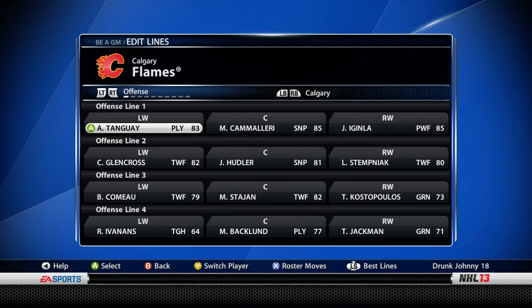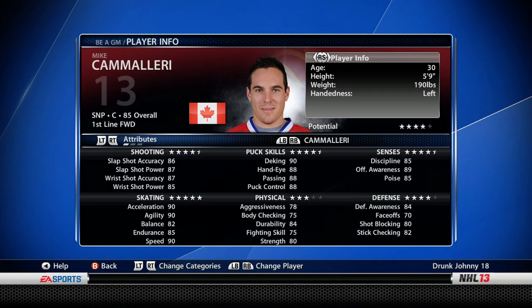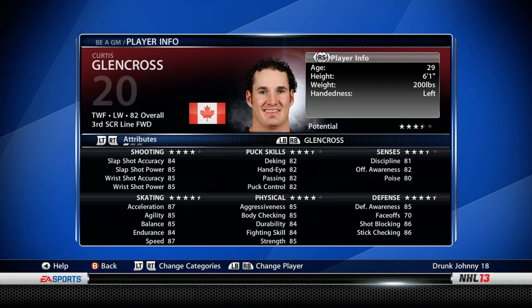Looking at the best lines for offense — Tanguay is listed as a second line forward but has to be our first liner, so that's not a good first line left winger. Camilleri fits on the first line fine — even though he's only 85 overall, since he's a first liner he'll produce like one. We're covered for a first line center, but Jerome McGinley is a second line forward. So our first line has one first liner and two second liners on it.